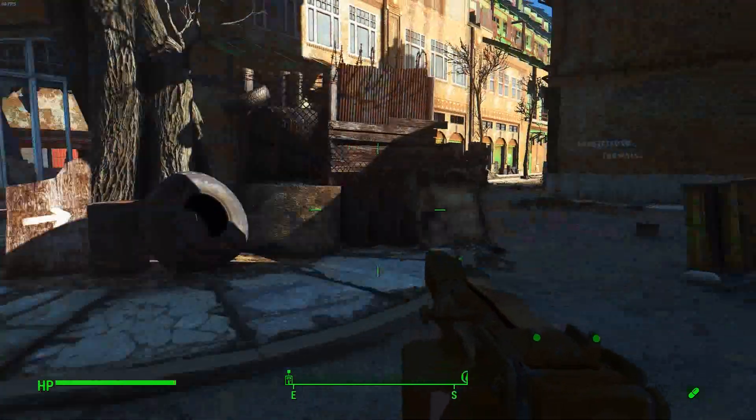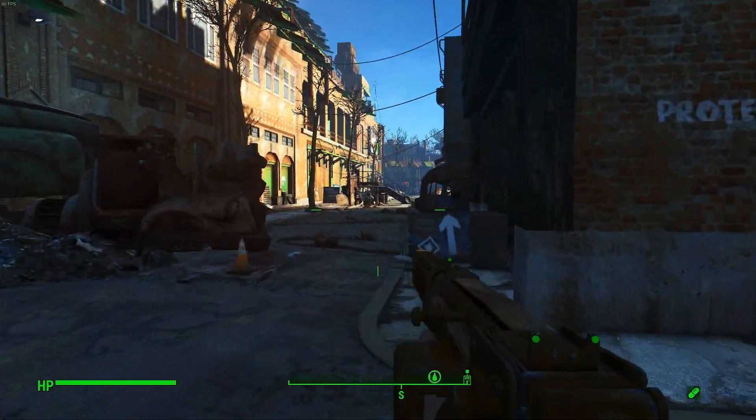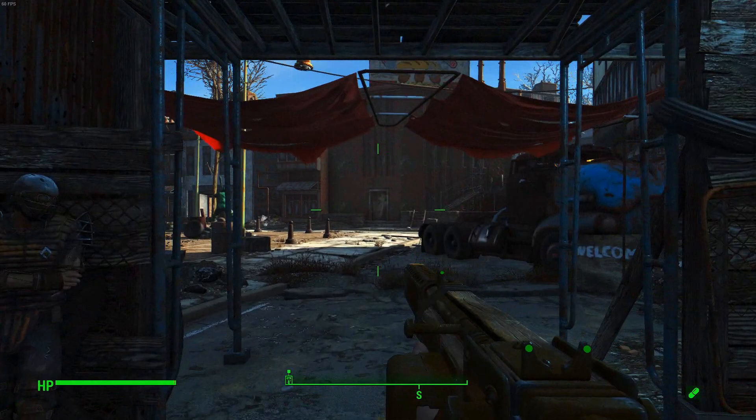From here it's virtually a straight shot to Diamond City whichever way you want to go. I would avoid the subway for now and just head up towards the city. You will come across some mutants on the way, which aren't too hard to pick off, and the Diamond City guards are patrolling and will assist you if they're nearby. Just follow the signs and you'll find the entrance without too much trouble.